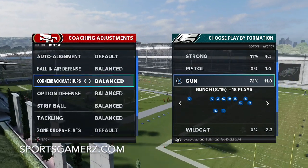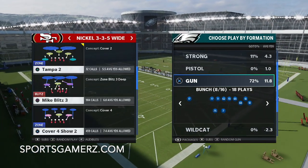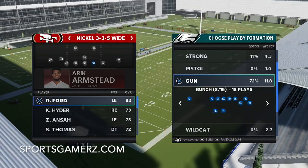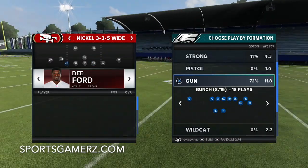So we're going to be looking at Cover 4 match from the 3-5 wide. The play is going to be called Cover 4 Show 2. Now, there's definitely some subs you can do. You definitely want to make sure that you have a good D-line. If you have pass rushing abilities, that's key because most of the time we will be rushing 3, although I will mix in the blitz.